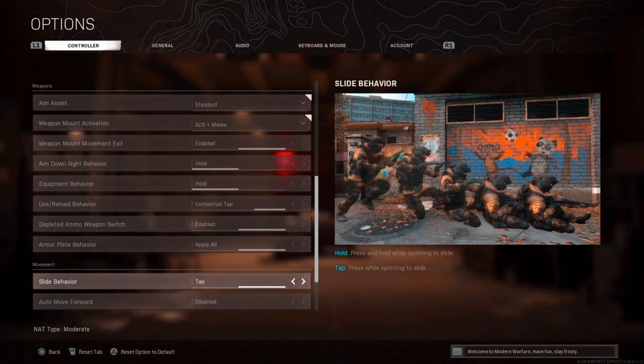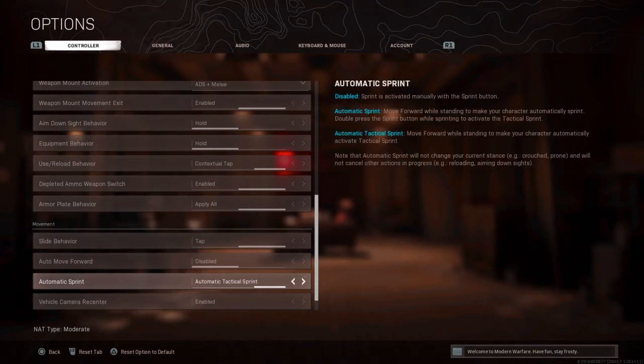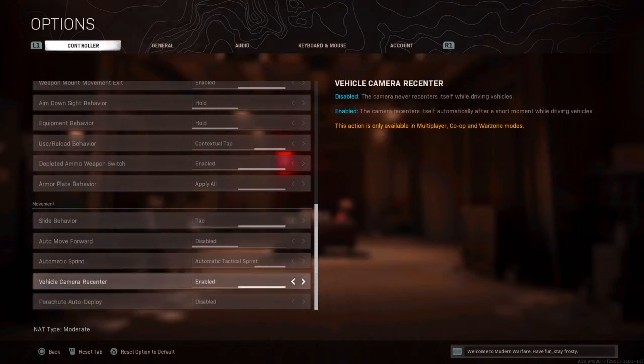For slide behaviour, set it to tap — that's all you need. Automatic sprint — have this on. Automatic tactical sprint is going to massively increase your movement; it's just insane. You can still cancel it, it gives you way better movement in general. Use automatic tactical sprint right now.